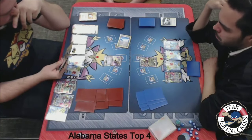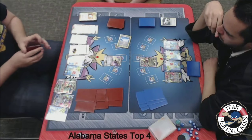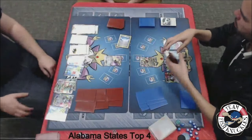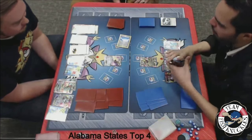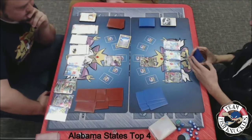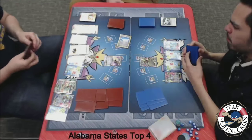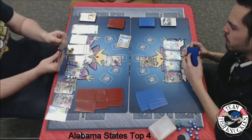A Lightning Energy goes down to the Jolteon. If Blake can get this Jolteon ready to go, Blake might be in a good position because Jose can't really hurt this Jolteon. Jose does have ways to discard energies off the Jolteon, but oh man — if that Jolteon starts swinging, Jose is going to be in big trouble. Jose does have Crushing Hammers in his hand but he's keeping those in his hand right now. He really doesn't want to play them. We see a DCE on to that Jolteon.